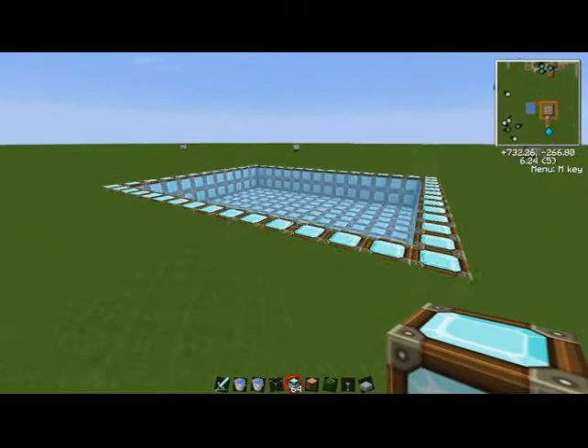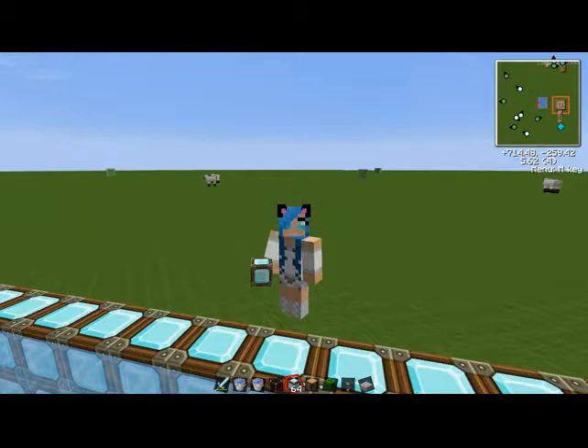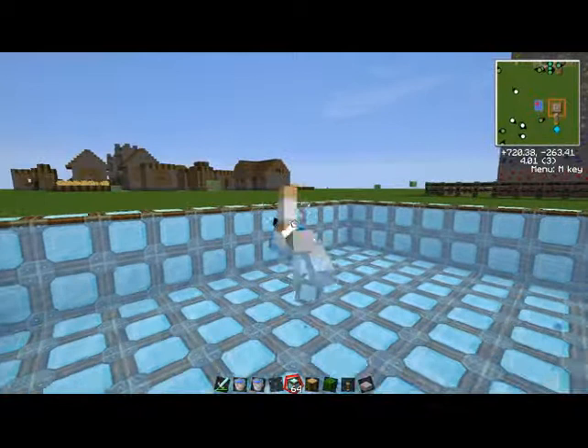I just recently made a swimming pool practically out of boredom. And the Smart Moving mod is awesome with it. Smart moving — let's just swim around like a fish, dash really fast, climb over stuff. If you like being able to do all that and fly, then you will like Smart Moving.